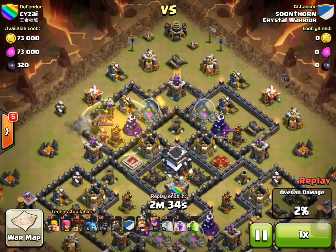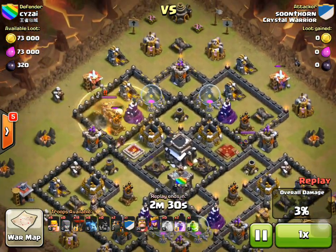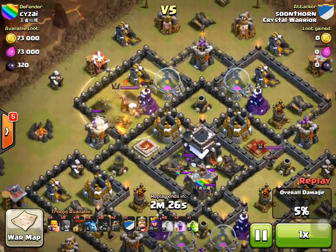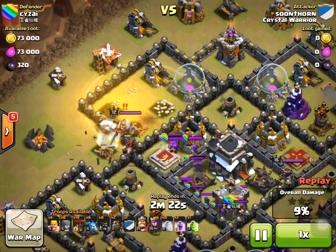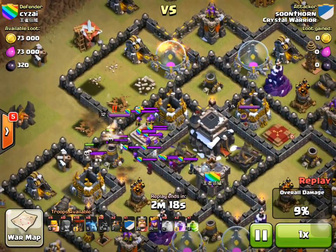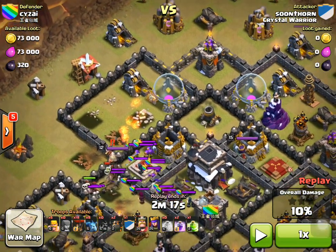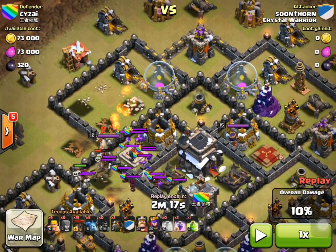Hogs go in. Minion here, taking out that building to fill the funnel. So what have we accomplished with that? We've killed six defences, lured the clan castle, and made the king angry.